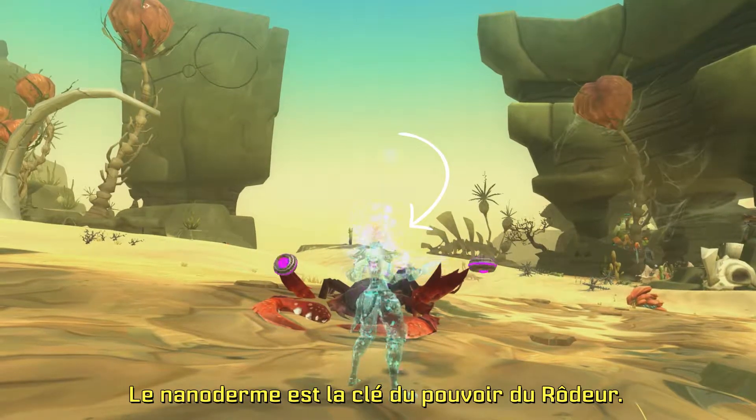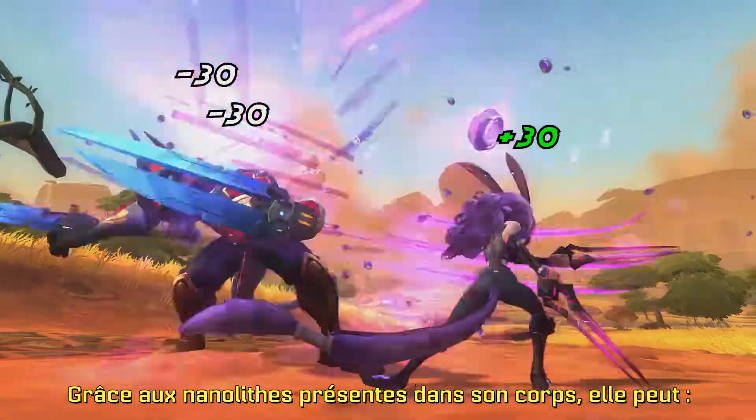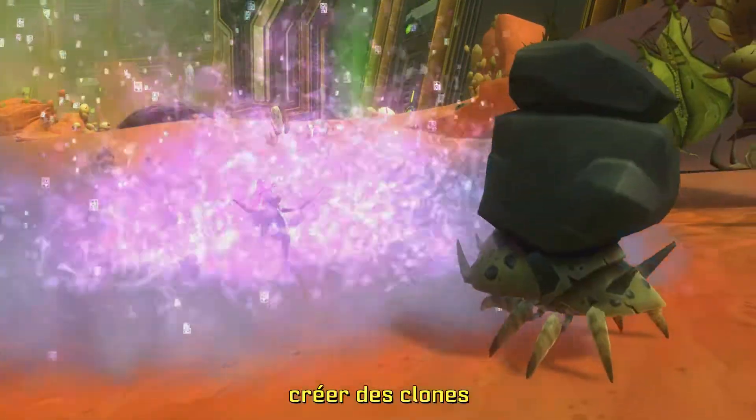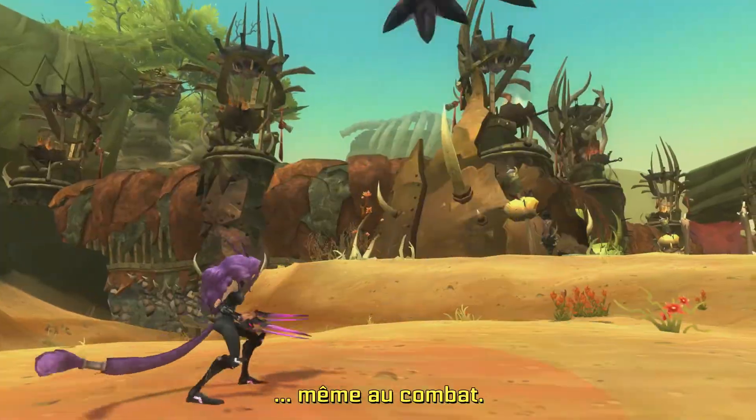Nanoskin is the key to a Stalker's power. Take Professor Hambone here. Nanites within her body allow her to siphon health, absorb damage, create clones, and of course, turn invisible.